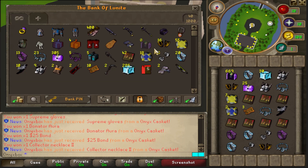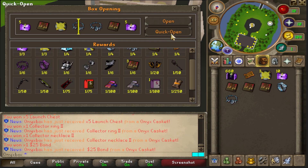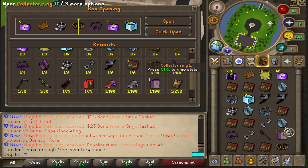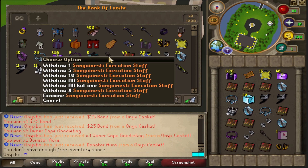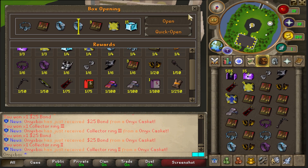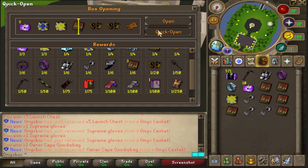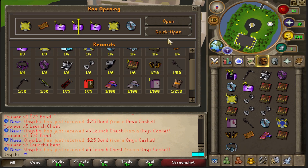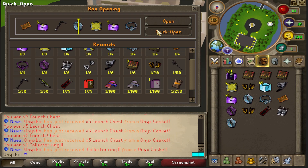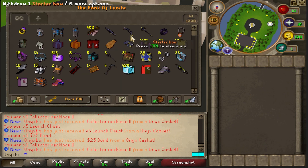Nothing too special from the last unit, but we already have 18 donator auras, 62 bonds, 1,000 floor bonds — absolutely amazing. Continuing the opening: a dark sanguinity execution staff — that's the second one! Owner cape, another owner cape, 1.5x damage booster, a casket merchant scroll. So far we have two casket mission scrolls, so we're on par with the drop rate. These onyx caskets are so good. First drop rate booster as well coming in right here. Donator aura, owner cape, 50 bonds, 1.5x drop rate booster.